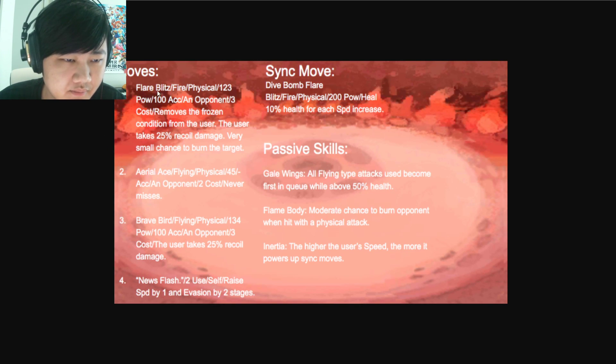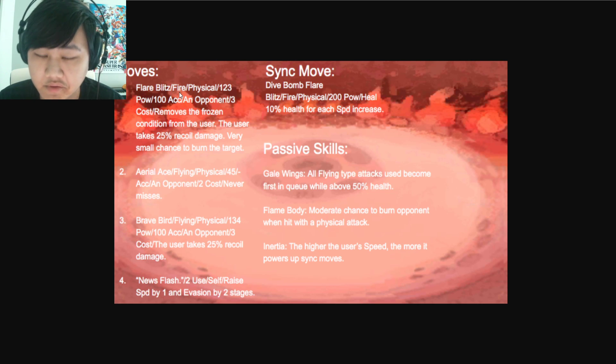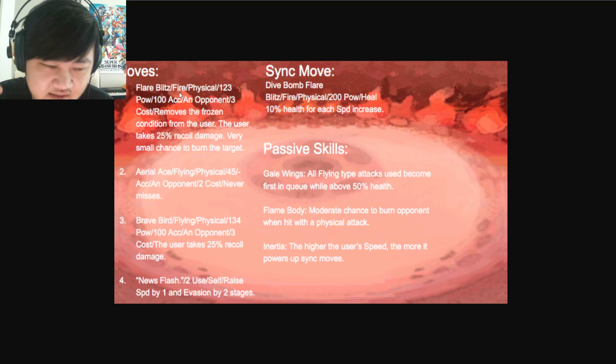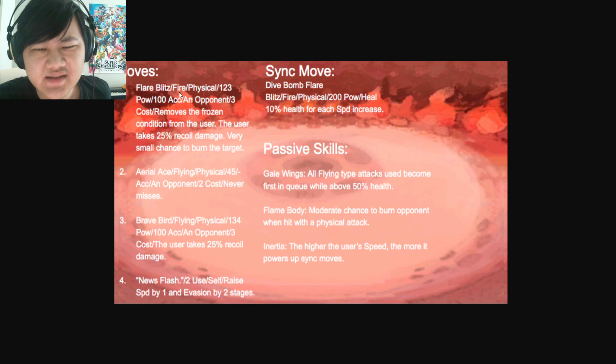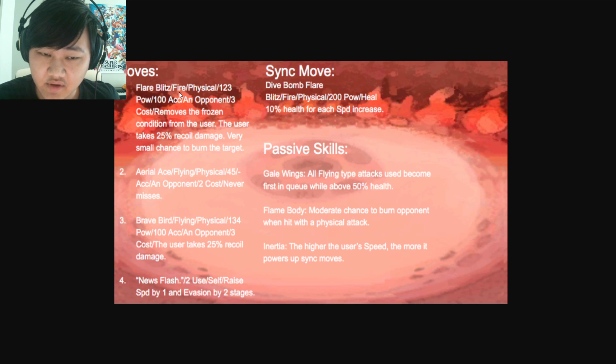As for its moves: Flare Blitz with recoil, which makes sense given the high HP. Then Aerial Ace and Brave Bird — also recoil. The trainer move is 'Nude's Flash,' which raises speed by 1 and evasion by 2 stages. The sync move is Dive Bomb Flare, which recovers its health by 10% for each speed increase. So if you have plus 6 speed, that's 60% of your health recovered on your sync move — basically recuperation on steroids.